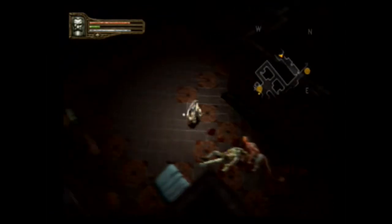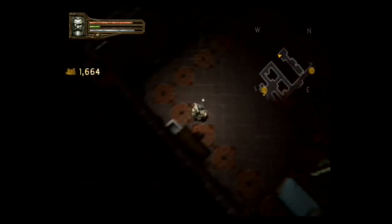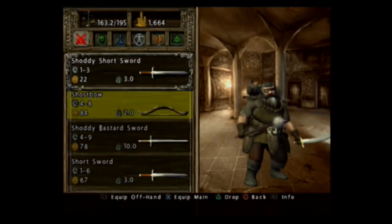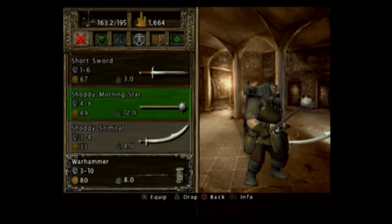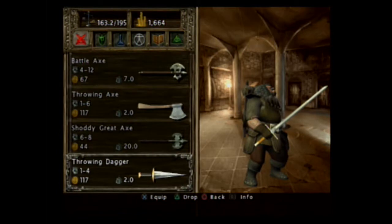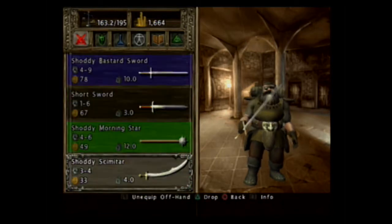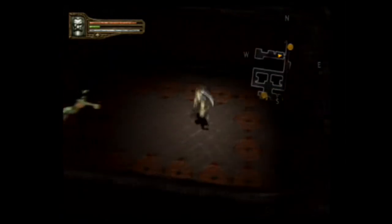I got a double critical hit there — that's pretty cool. Throwing dagger, couple of gold, nothing else. Eventually I could drop some of this. I could go Warhammer, but we'll go back to the two-handed stuff for now. Once I get a better weapon than the Scimitar, I'll replace that.